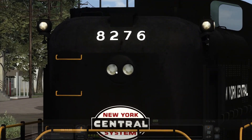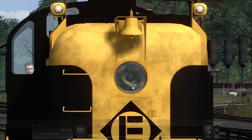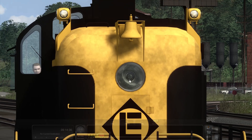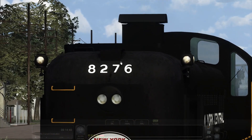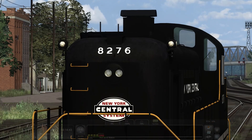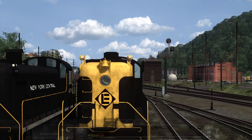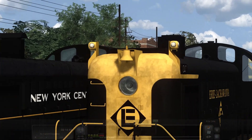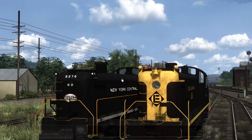They also had the double headlight double beam, whereas this one had the bigger wider bulb, which I personally like a little bit more. The bell as well - it was not up here on the front of the long hood on the New York Central RS3. On this one it's up here and they've got a couple of guards to the sides of it as well. And it's a nice model too - that is very clean.